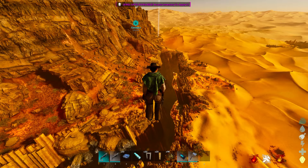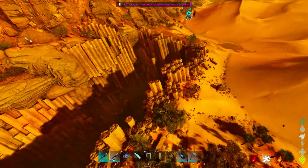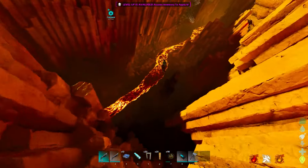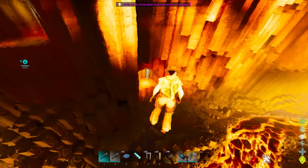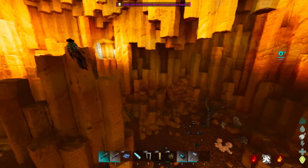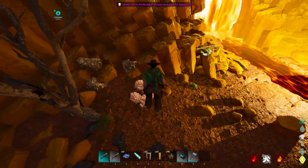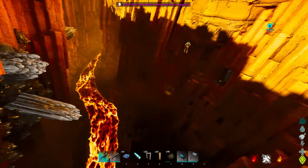There are three locations you can go to in order to easily access wyvern eggs. If you go to the very south — I have a video on this — this is how you can easily get your first wyvern egg: take a Dimorphodon, put up some stone gateways, and there are six wyvern nests right here. You can usually find an egg, and there's also a huge amount of obsidian and other resources down here as well.